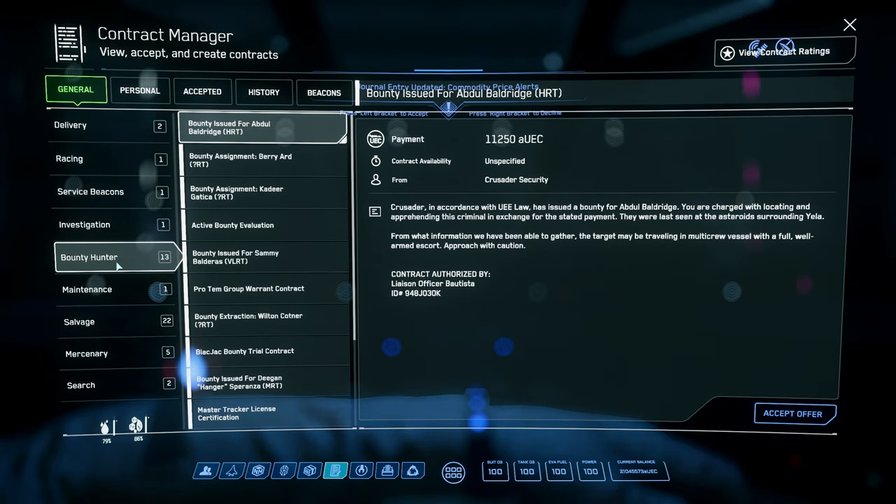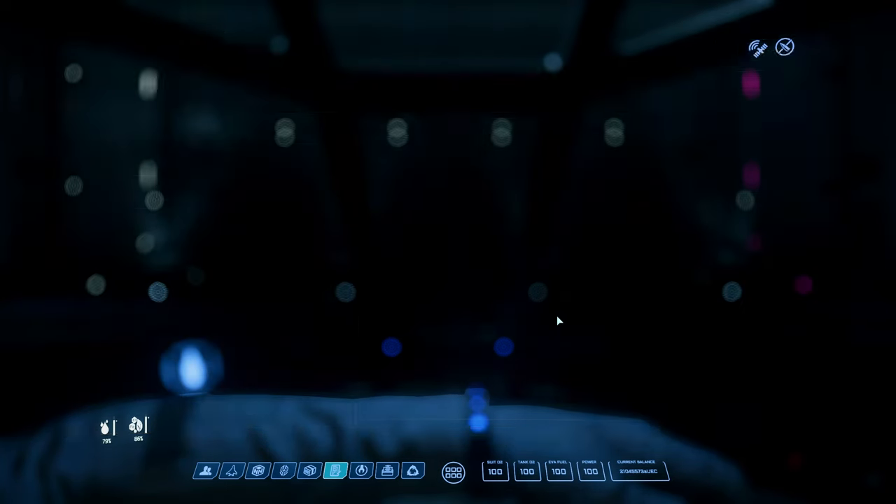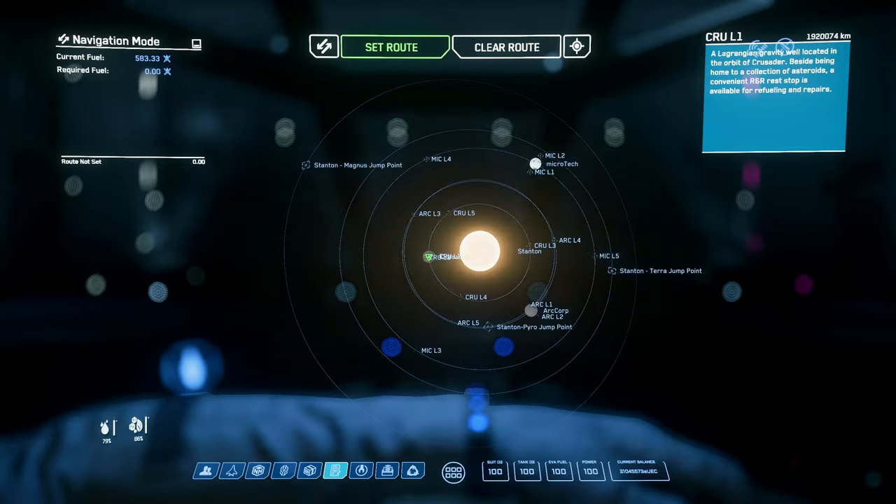Now let's take very low threat bounty hunting missions. If you do them for the first time, you may need to do certificate missions first. This is a simplified guide — I will make more detailed ones in the future covering more gameplay loops. Now let's take our mission and go hunt some bad guys.